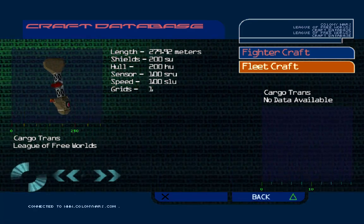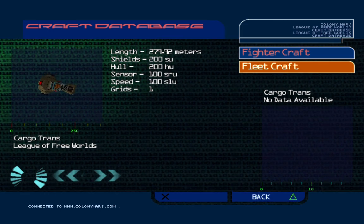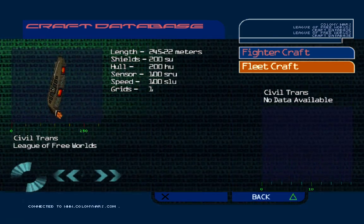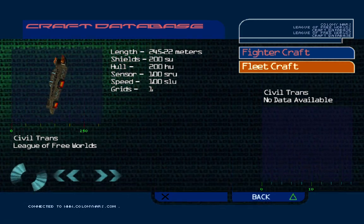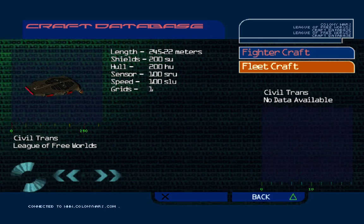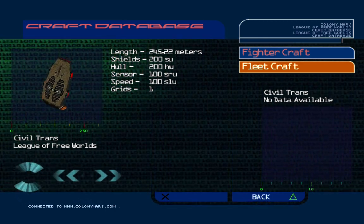Originally developed as a small-scale civilian transporter. When the Sol system warp hole was breached for the first time in 4175, it was a civilian transporter which made that initial journey into the unknown.